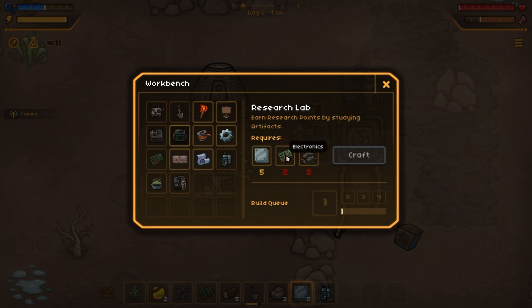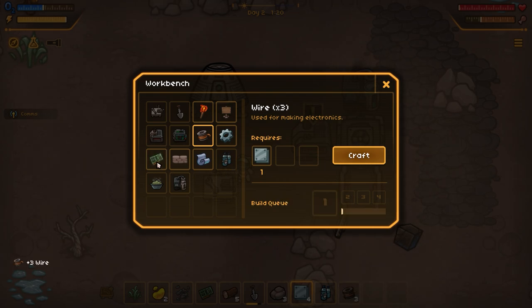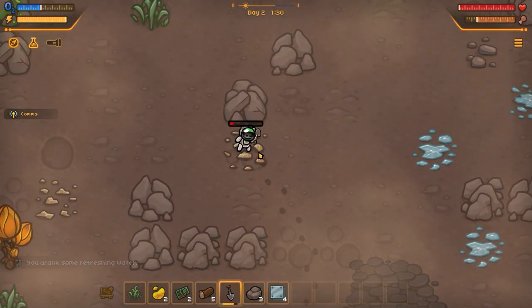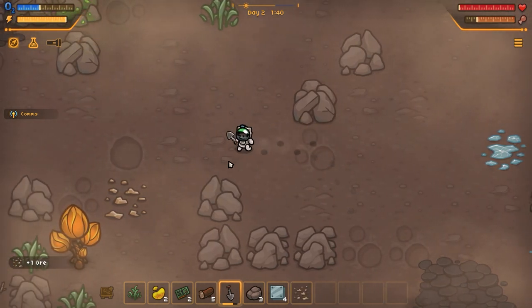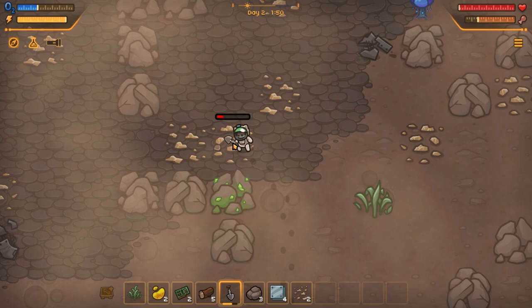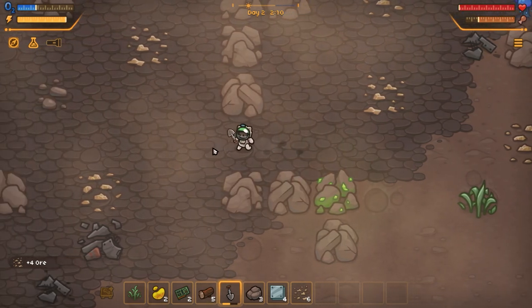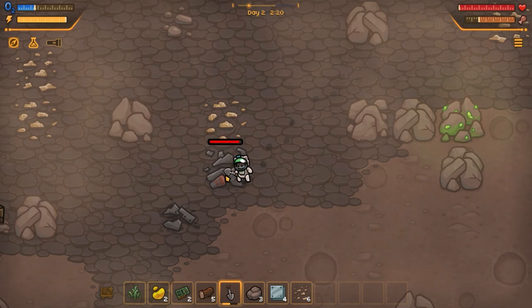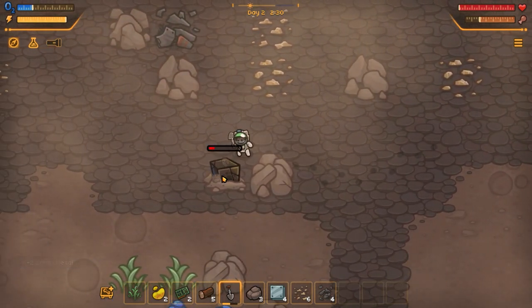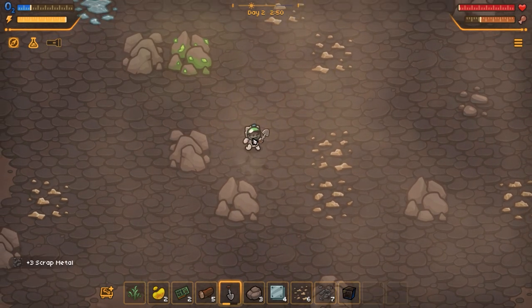A research lab is two electronics and two scrap, and also five plates. We've got the plates — for the electronics we need some wire. So I'll make some wire and then I'll make some electronics, and we just need more scrap. Let's go ahead and see if we can find said stuff. I'm also going to pick up all of this ore — there's quite a number of deposits around here. A couple of pieces of scrap on the left-hand side which is fine. We've got four units of scrap. There are some more research artifacts, so we'll pick those up.